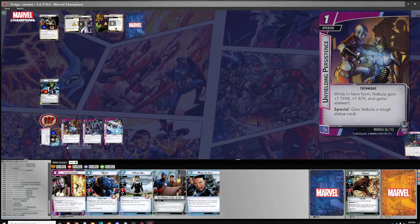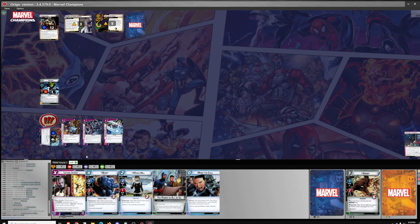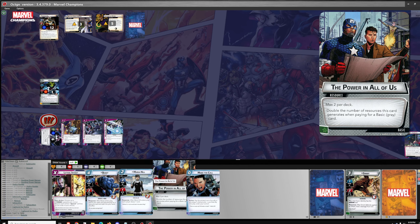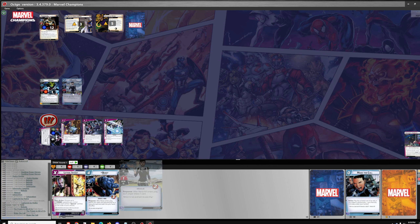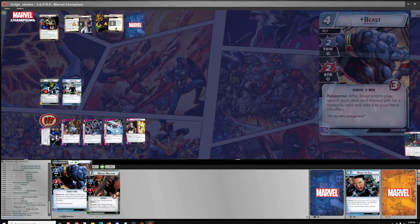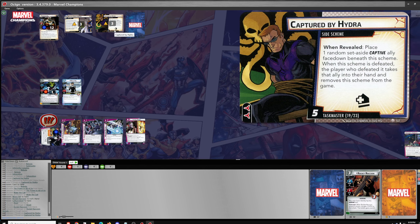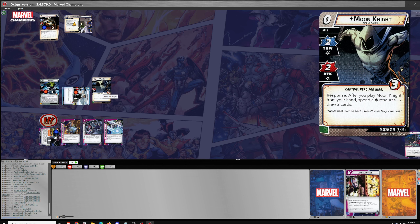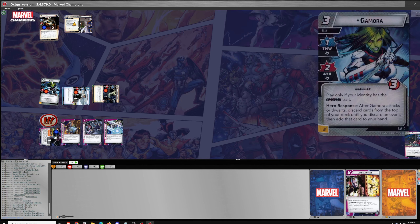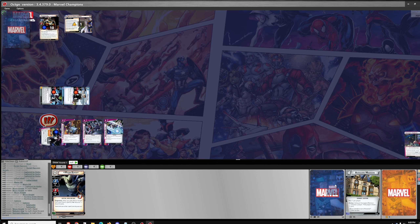I don't have a technique to play, unfortunately, so I can't take advantage of this draw two cards. I could flip to Alter Ego or flip to Hero Form. Maria Hill — draw a card. Then play Lethal Intent with two specials — give Nebula a tough status card and remove three threat. Maria Hill for the last two. Grab this ally who we can play for free. I'll still play him for free. Then we'll thwart for two. I should damage for two first, actually, before I play Moon Knight.